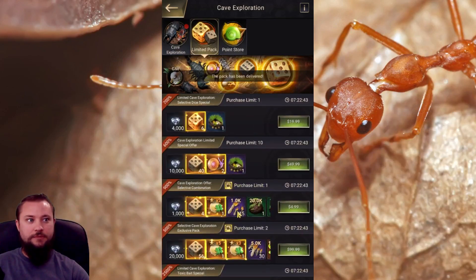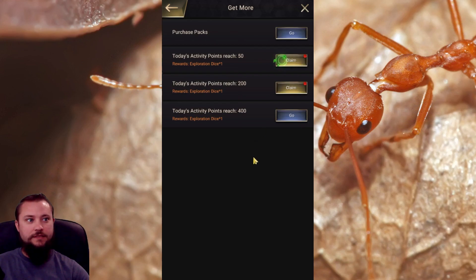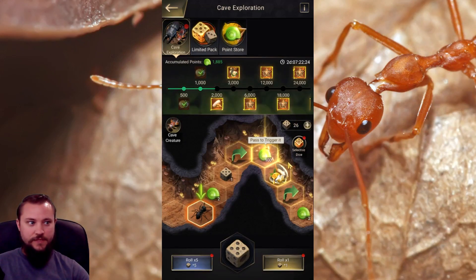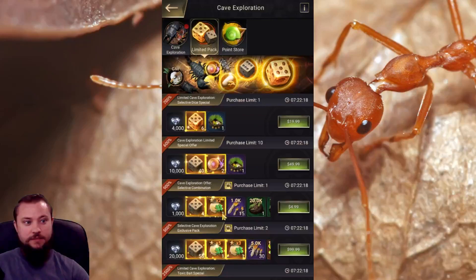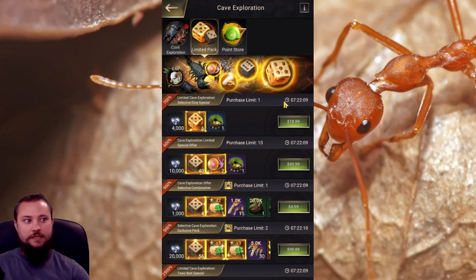We have the three cheapest packages, and we've received 24 dice and a selective dice. Every event you'll be able to get three things from dailies just like this. So you'll have five days of dailies, five days of spending diamonds for whatever the event package is, and five days of buying the three cheapest packages.